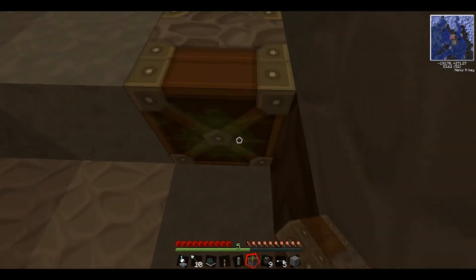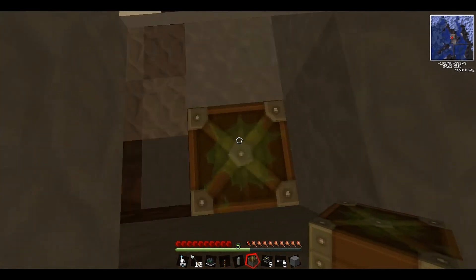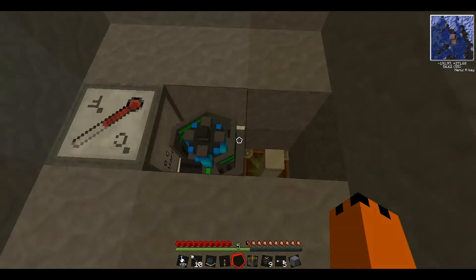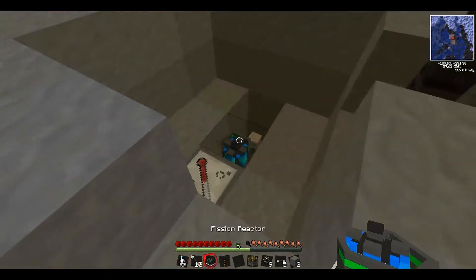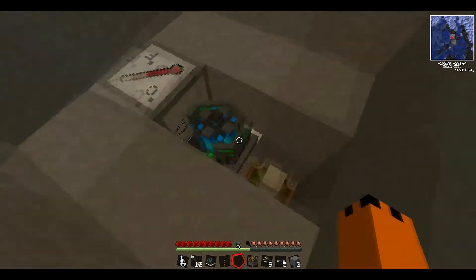I'm thinking of a control rod. Basically a control rod — how it works is, when it's given a redstone signal, it'll push up and stop the fission reactor from working. What we're going to do is use a piston and that's going to be triggered by the thermometer.